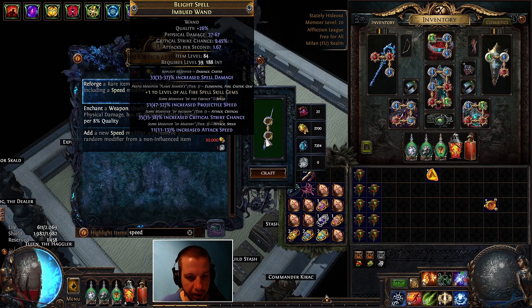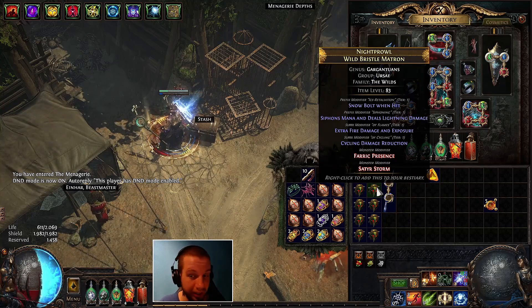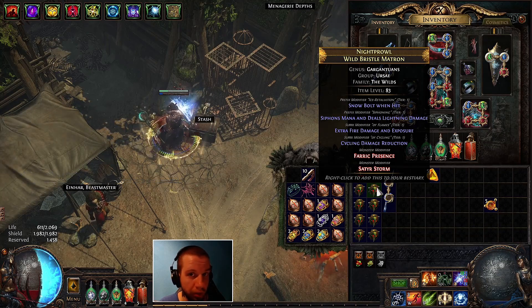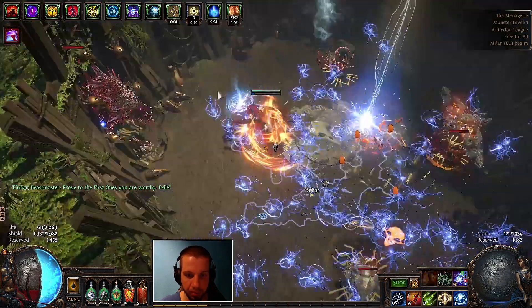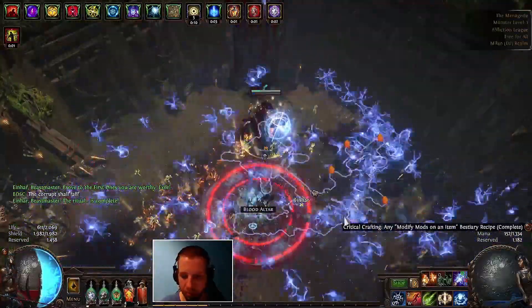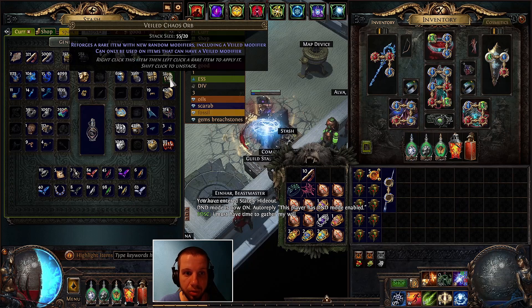We got 11 percent attack speed. I'm just going to stick with the 11 percent; if you want to go for 14 that's totally up to you. You can also reroll this with a divine orb and get 13. Now since all the suffixes are filled up, we can use a wild bristle matron, which is significantly cheaper than the bench craft — the bench craft costs two divine and a wild bristle matron costs roughly 100 chaos orbs. All we have to do is go to the blood altar, put this in, and add a crafted meta modifier to a non-unique item.